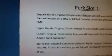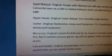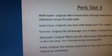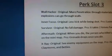So yeah guys, just to recap — I'm just going to name all of them without the descriptions again. There's Supernatural, Hyperhands, Looter, Blurry Eye, Fast and Deadly, Predator, Mule Foot, Nuked, Fast Handle, and Demolish. Then there's Wall Hacker, Inner Focus, Survivor, Aftermath, and X-Ray. So if you guys liked this video and thought the perks were a pretty good idea, leave a nice thumbs up. Expect some gameplay on Modern Warfare 3 and Black Ops 2, because I feel I should do those more often. Yeah guys, hope you guys enjoyed it — I'll see you guys all next time. Bye bye.